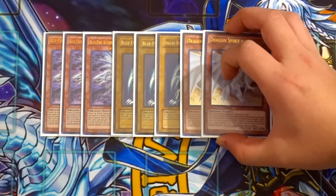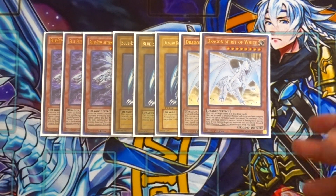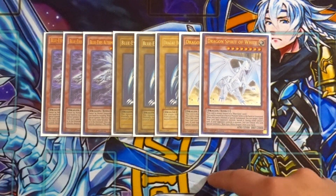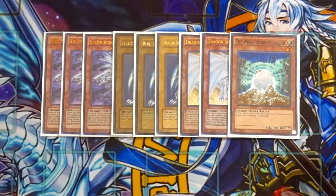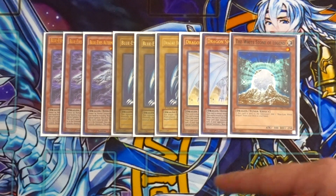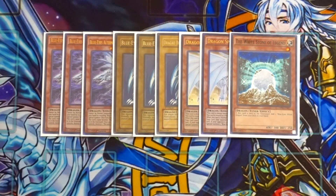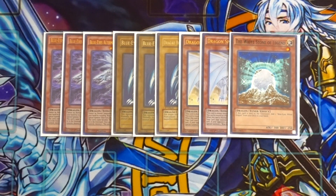Last but not least for the Blue Eyes monsters, double Dragon Spirit of White — it's another Blue Eyes name, which is really amazing. You can also pitch these cards to the graveyard off Trade-In. This is the correct number to play in this specific version; I tested three but I find that with the amount of cards you're sending to the graveyard, I wouldn't recommend triple Dragon Spirit of White. You also play the one White Stone of Legend to search your Blue Eyes directly from the deck to your hand. This is all the Blue Eyes monsters — no Sage, no White Stone of Ancients. This is a purely combo-heavy, link-based Blue Eyes deck.